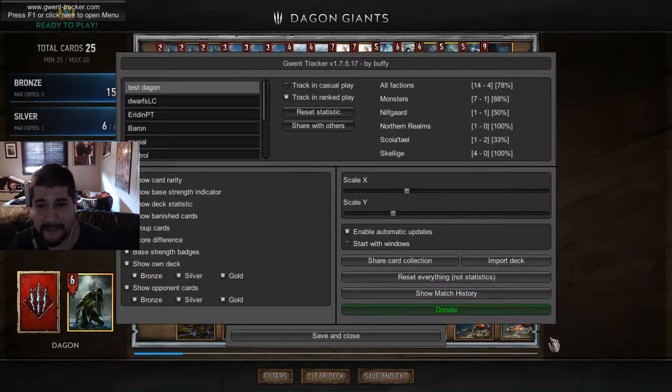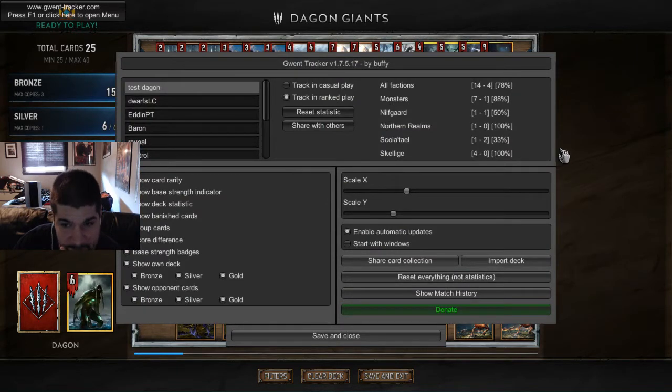It really shouldn't be a surprise to anyone that Dagon is a powerful deck — it's sort of dominating the top tiers of the ladder right now. But this deck has enough interesting and unique things going on, and I got a lot of questions about it. So let's get into some of the statistics. We went 14-4 with an 18-game sample size, which is a pretty solid record. Of particular note, you can see the 7-1 in the monster mirror, and I felt highly favored in all of those.